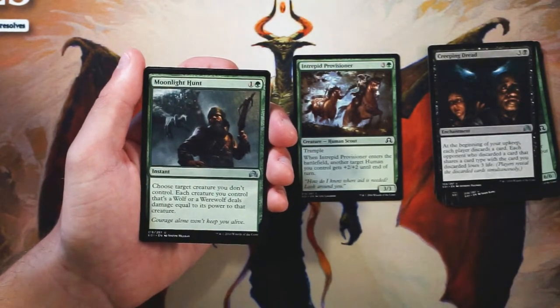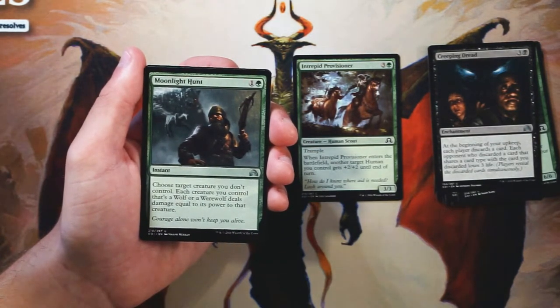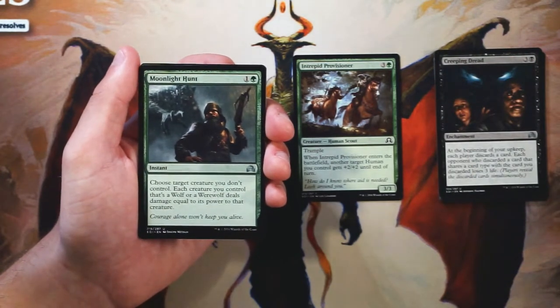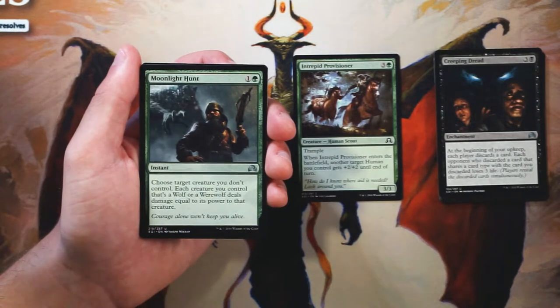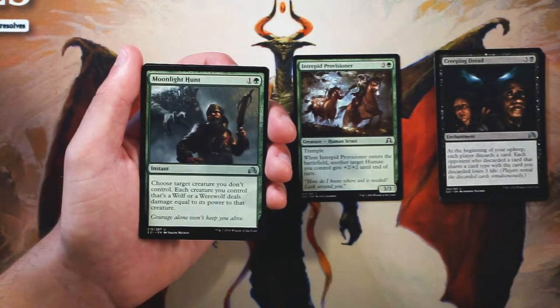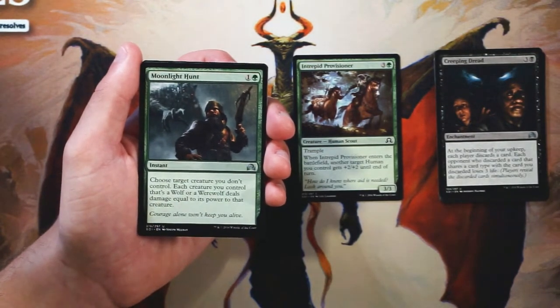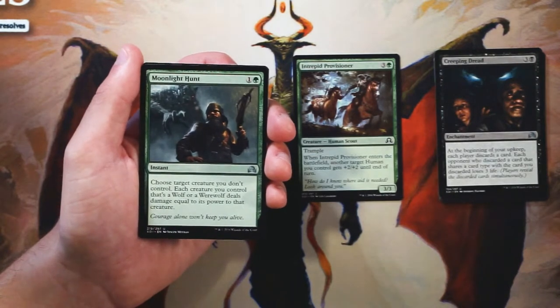Moonlight Hunt is an instant for one and a green. Choose a target creature you don't control — each creature you control that's a wolf or werewolf deals damage equal to its power to that creature. This is a very specific but very strong kill spell in the wolf deck. Wolves and werewolves are very popular in this set and the flipping mechanic is exciting, but this spell is very specific to that deck. Because of that, I'd rather have the cards that make this card good before picking it up. If you don't end up in that deck it's very dead, so I'd definitely not first pick it.